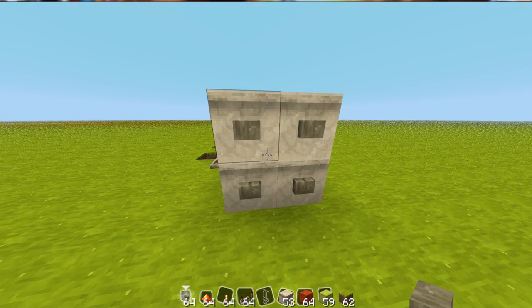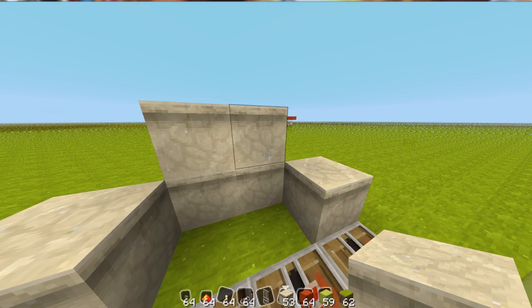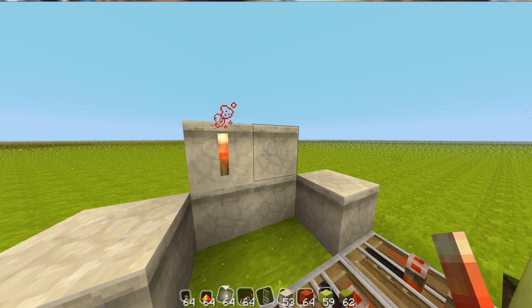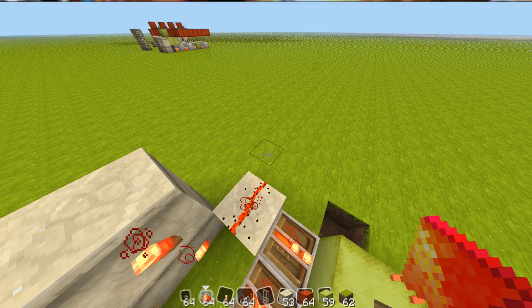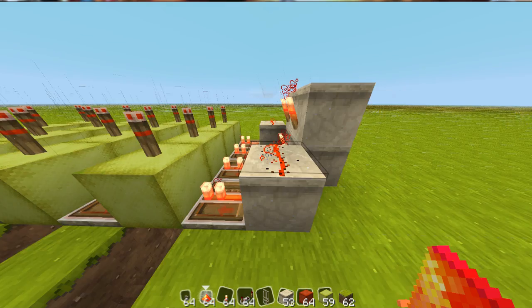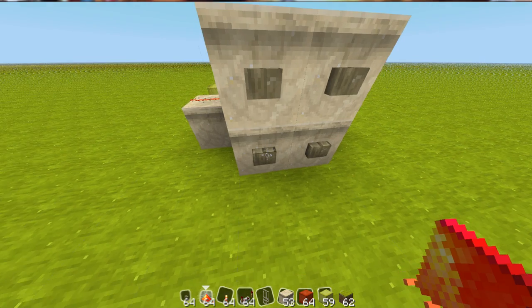The keypad is going to require buttons just like that. Then place two blocks along the side and cover the back with redstone torches, and place redstone on these two blocks.